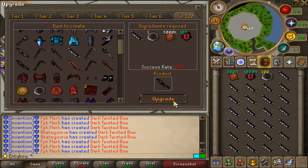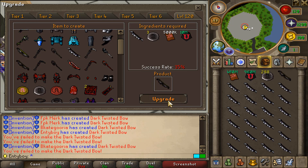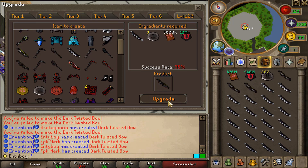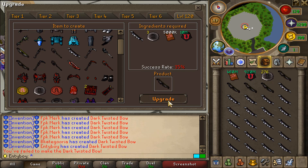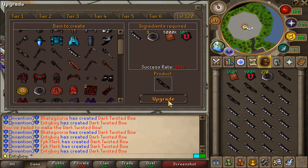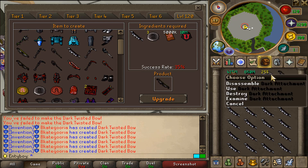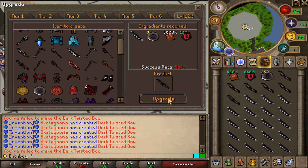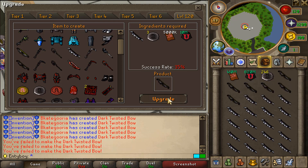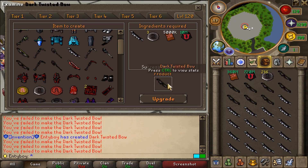Let's start the challenge — let's see how many dark twisted pose we can get with this 35% success rate. No way, we got a dark twisted pose with the first one! That is pretty dope, but look at the failures though. Whoa, back to back twisted pose! Let's keep on going — look at how fast the dark attachments are going, that is just crazy.